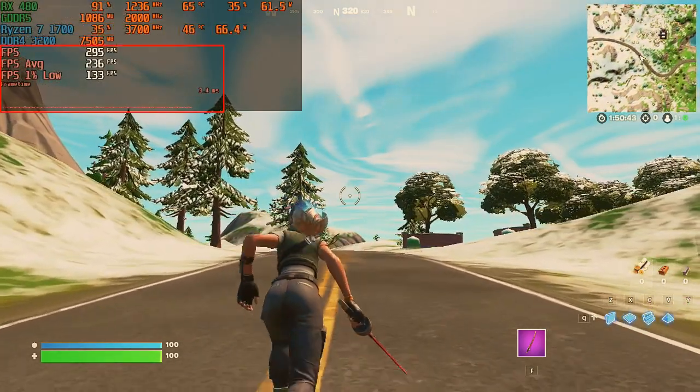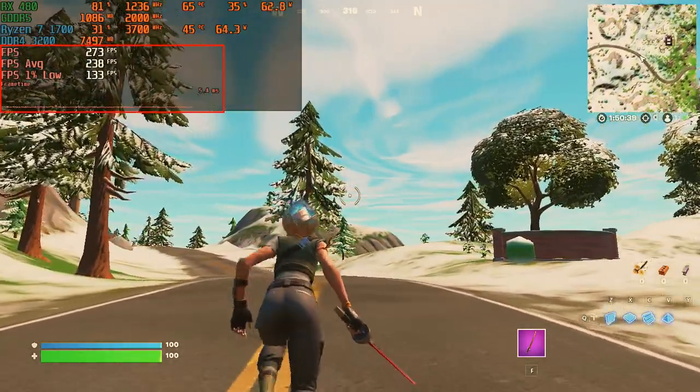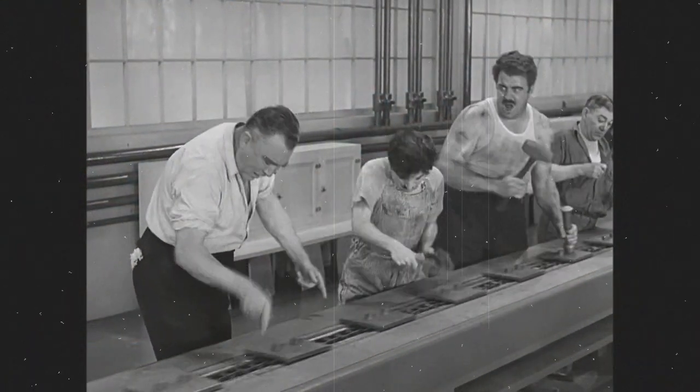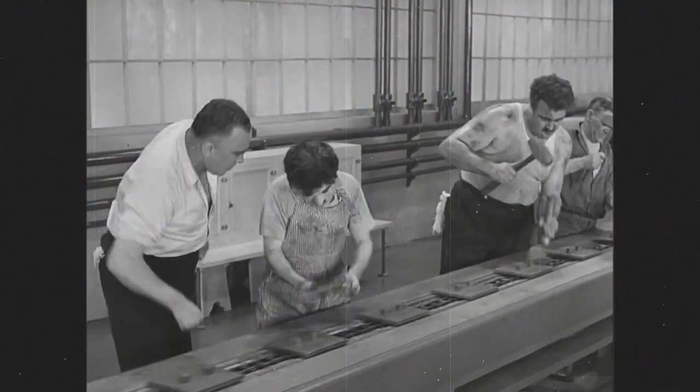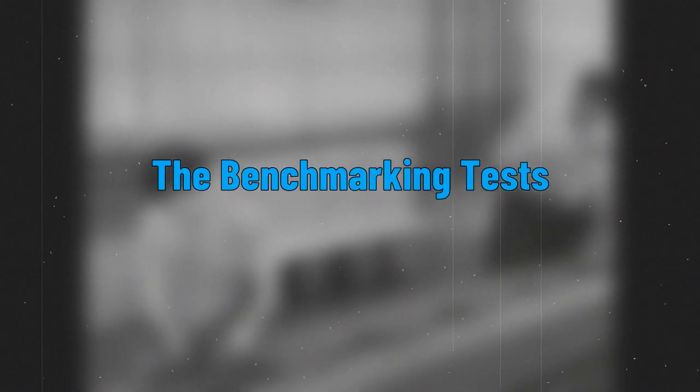General rule of thumb: the higher the frames per second and the lower the frame time, the better the gameplay experience. Now that we're done with the benchmark methodology, it is time to proceed with the nuts and bolts of this video — the benchmarking tests.